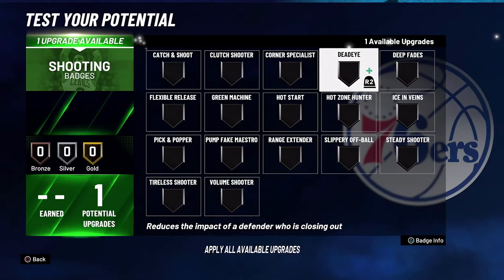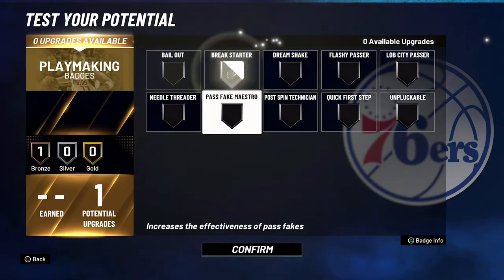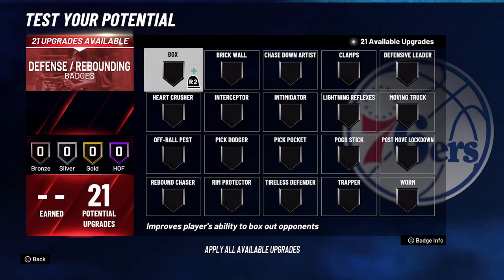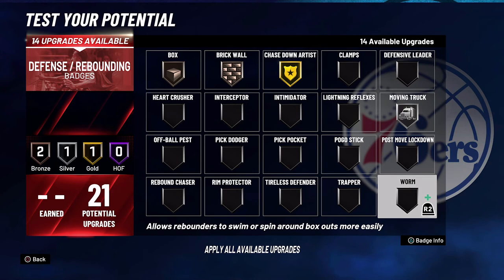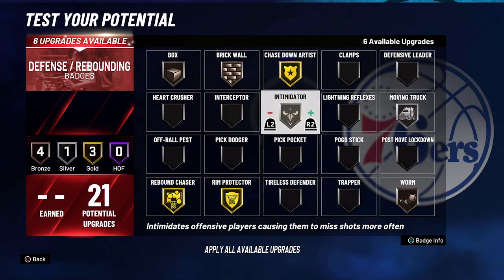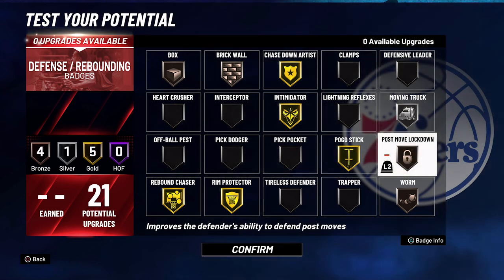For your one shooting badge, you're gonna put it on slippery off-ball. For your one playmaking badge, you're gonna put it on break starter. For your defensive and rebounding badges you're going to put box on bronze, brick wall on bronze, chase down artist on gold, moving truck on silver, worm on bronze, rebound chaser on gold, rim protector on gold, intimidator on gold, pogo stick on gold, and post up lockdown on bronze.